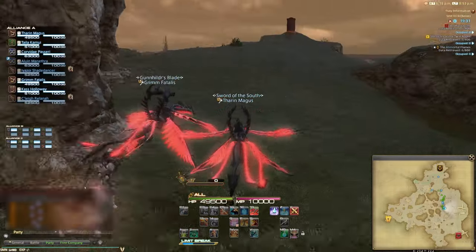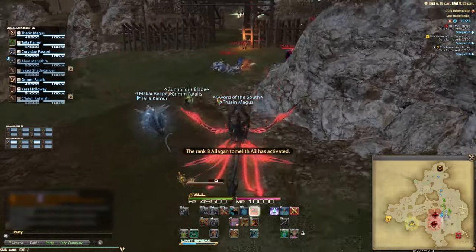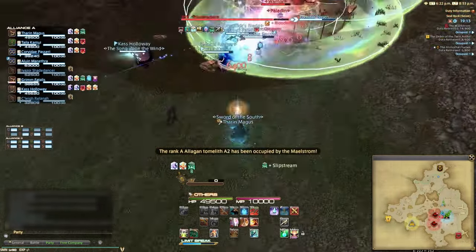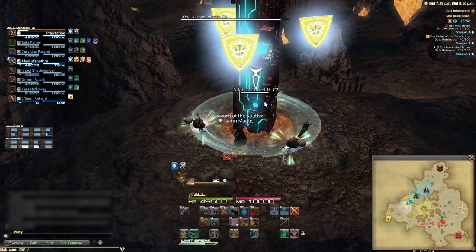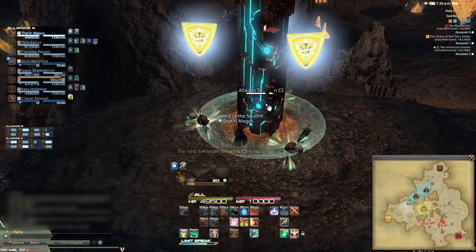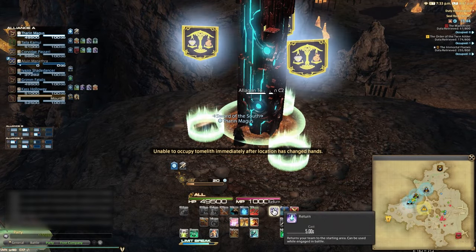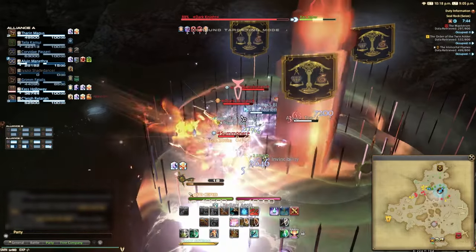Every couple of minutes, shapes will randomly appear on your map — these are the points you need to capture. Triangles give a few points, squares give a moderate amount, and pentagons are your big prize giving a large amount. To capture a point, you need to interact with it for a few seconds without being attacked or it's cancelled. Once captured, it has to be taken twice by the other team before they start gaining points from it, giving the initial capturing team a major advantage as they can spam AOEs to cancel capture attempts.